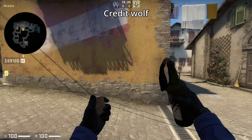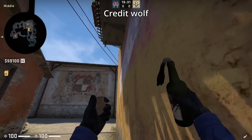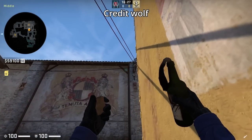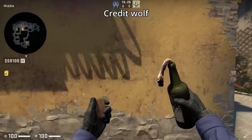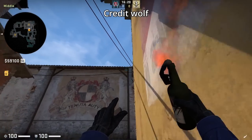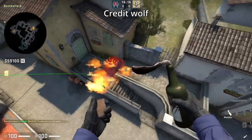Got a graveyard molotov from mid to show you from user Wolf. You're going to align yourself with the shadow on the wall, aim at this wire, then run forward, and when your crosshair reaches this point, jump throw. Fn actually used this molotov way long ago towards the beginning of his stint on Team Liquid.